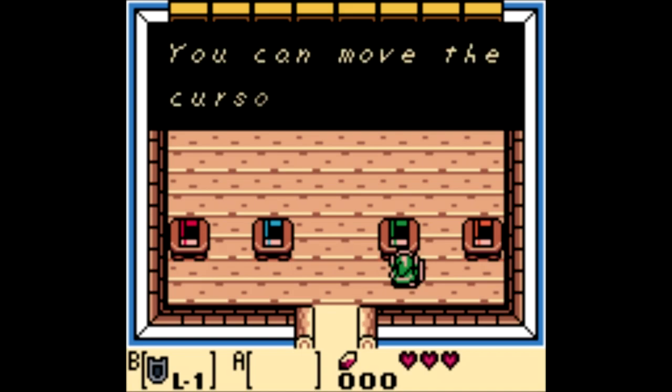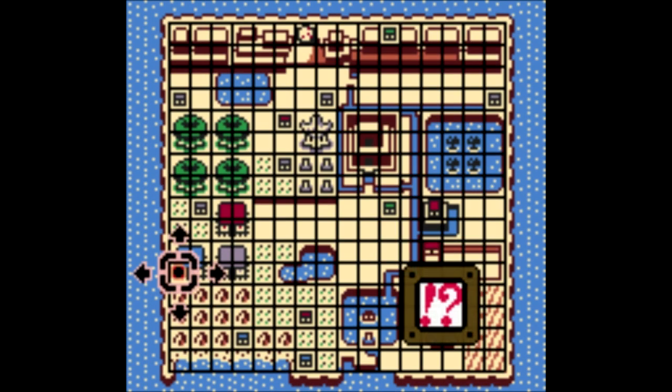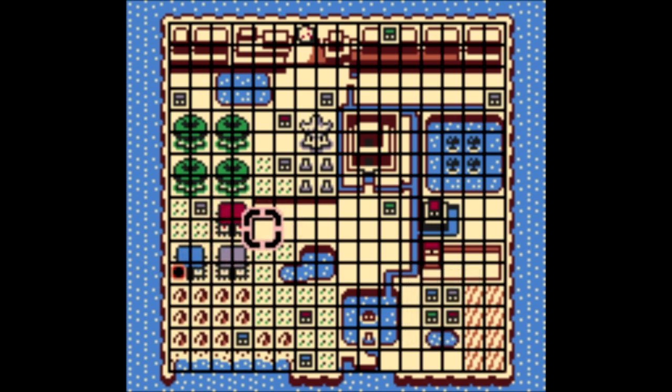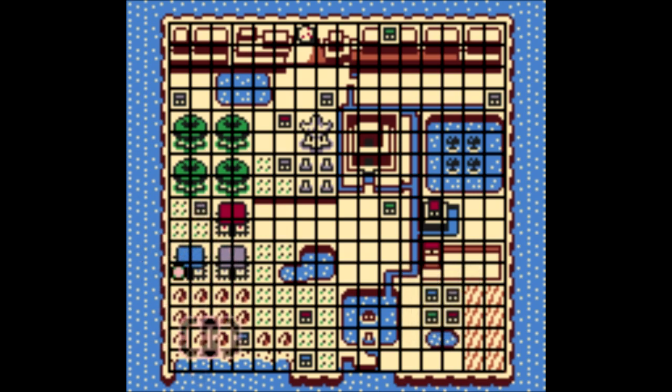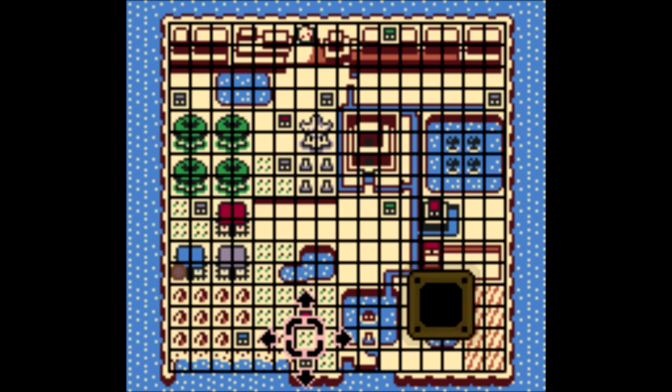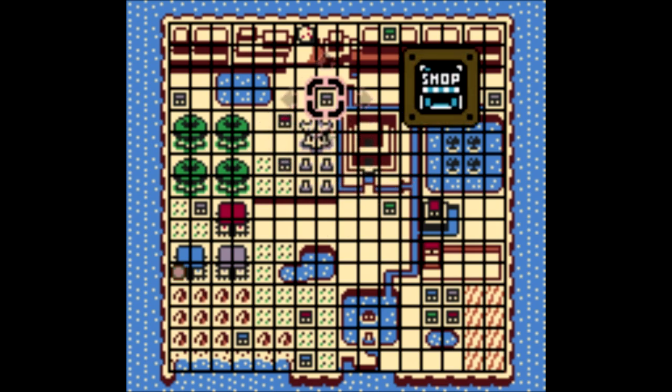'Atlas of Koholint Island' — you can move the cursor and look up the name of a place. Let's look at the map. There are lots of places around here — shops and question mark stuff. More shops and question mark stuff; looks very important. It's kind of a small map — it is a Game Boy game after all. Some say the best Game Boy game of all time if you're just counting the original Game Boy. They're not giving me too much information here though; I think I have to have actually visited a place. They'll show me shops, but other than that they're not showing me too much.